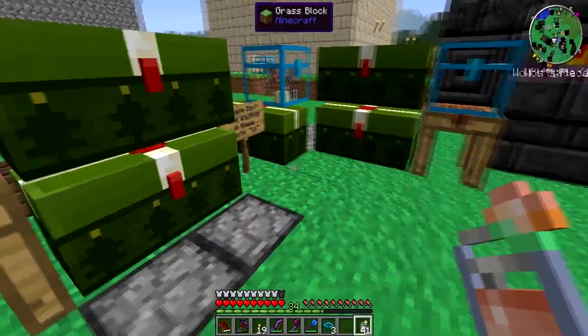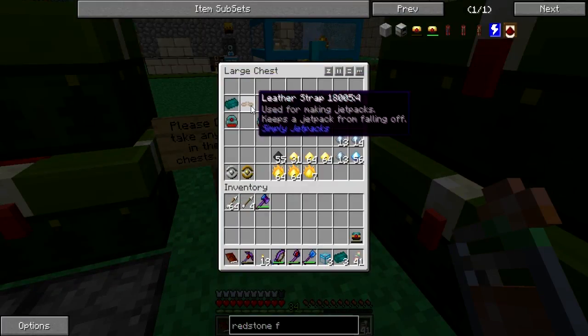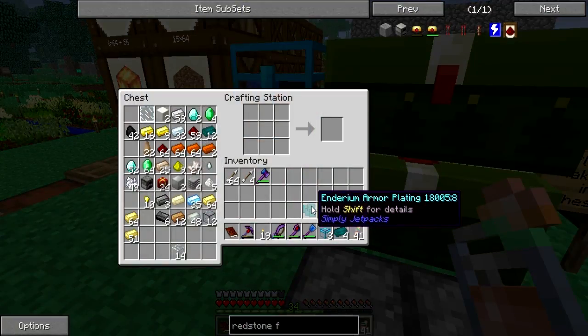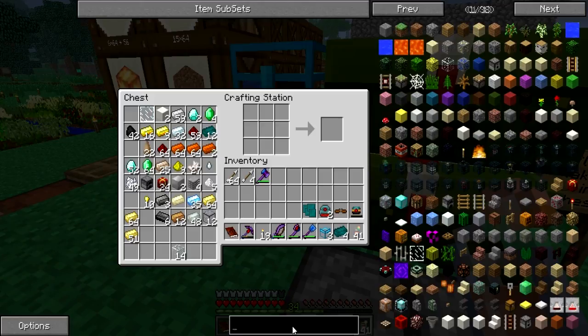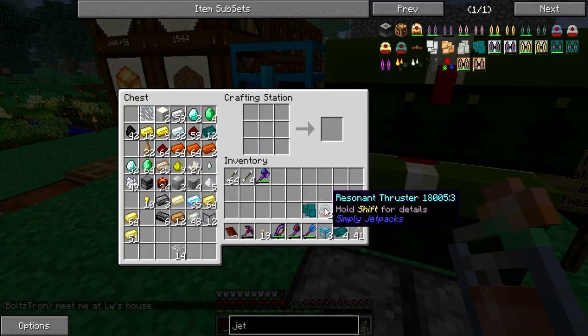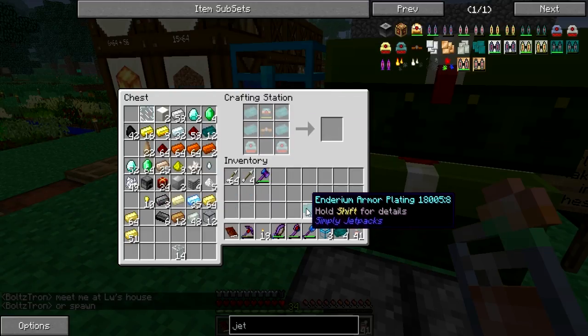I have been working hard. I got us everything we need to make not just a jetpack, not just an Enderium jetpack, but an Enderium fully armored jetpack. So let's go ahead and put that together. I've had it ready for two days, sitting in that chest, and I just couldn't do it — I wanted to do it on camera with you guys. So we've got to do it manually.